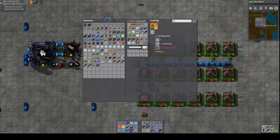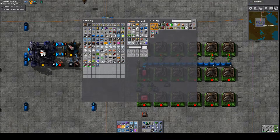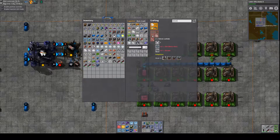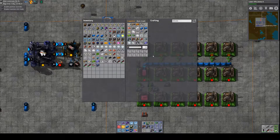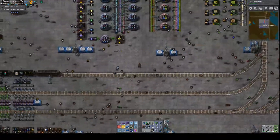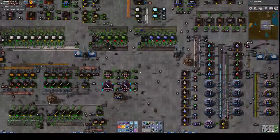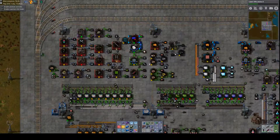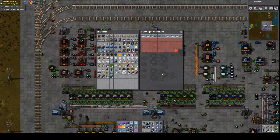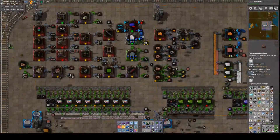Grinding wheels need silicon carbide and steel. I'm pretty positive we're not making silicon carbide. It requires powdered silicon and carbon — the powdered silicon is part of what we upgraded last time, over here. So we have that stuff now. I think it's being made fast enough — yeah.